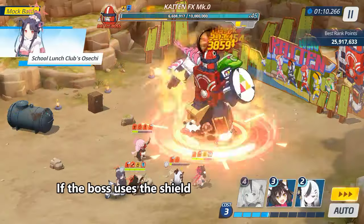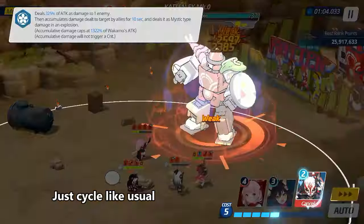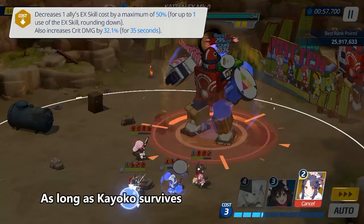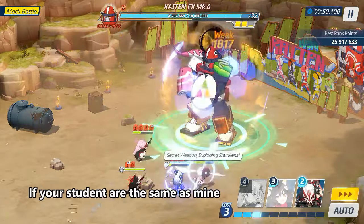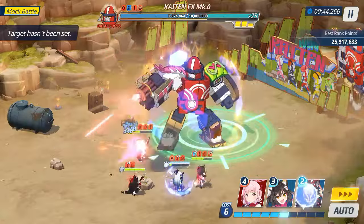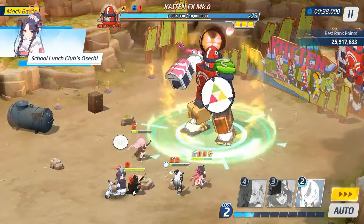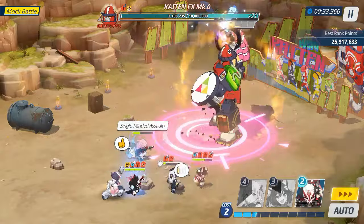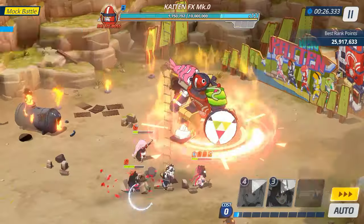If the boss uses the shield, which reduces incoming damage by 50%, just cycle like usual. You'll need to use Wakamo EX to break it, as long as Kei Oko survives. You can clear this with one team if your students are the same as mine — I use it and can break it.